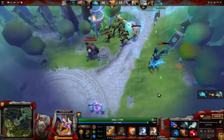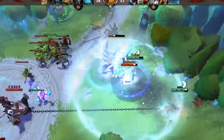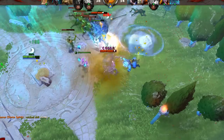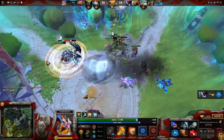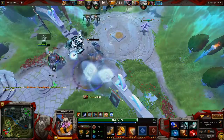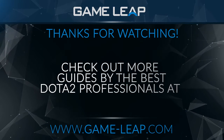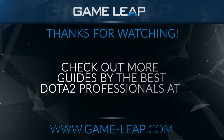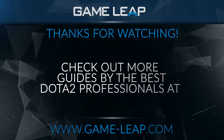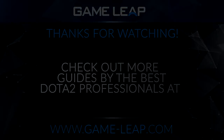Now remember, when you get your Aghanim's Scepter it's gonna be a lot harder to play because you're gonna have to control two chakrams and you have one more button to click. This might be hard at the start, so if you're not used to playing with Aghanim's try it in a custom lobby first. Anyway guys, thanks for watching this video — I hope you've learned about the abilities and how to combo. Remember to practice this in your lobbies and please leave a comment if you have any feedback.